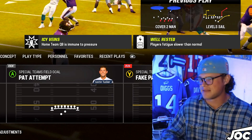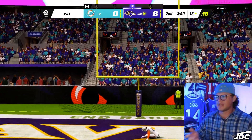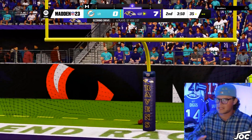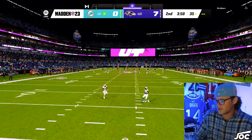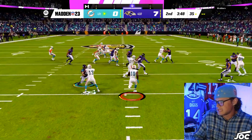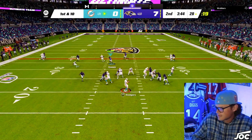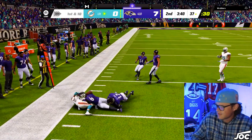Thank you for running man coverage. I've got man-beating abilities on every single person on this offense. The ability Short and Elite will light up similar to how route tech lights up versus man coverage. I would highly recommend running Short and Elite on all your receivers and even your tight end, just in case you match up with someone running Cover Zero — you can easily beat that coverage.